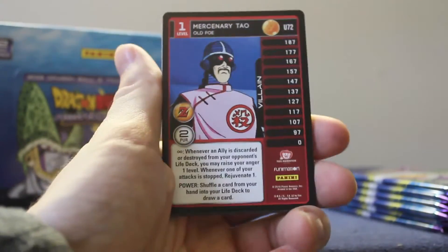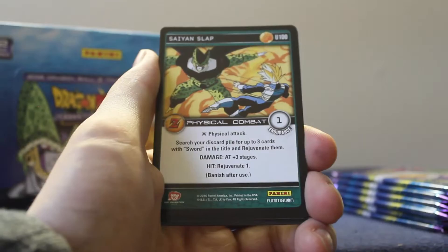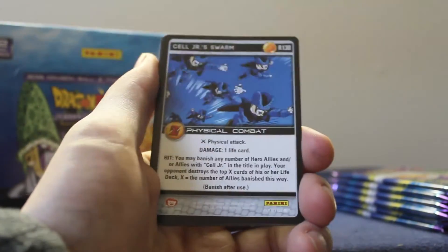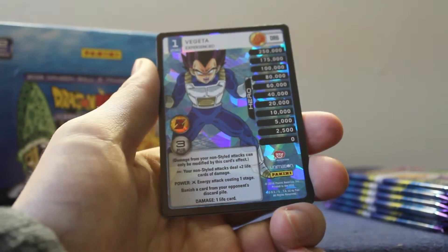On to the last pack — pack number six! Mercenary Towel level one old foe, earth dragon ball seven, Saiyan slap, red pummel. Sail Junior's Swarm is our rare — and there it is! There she is!